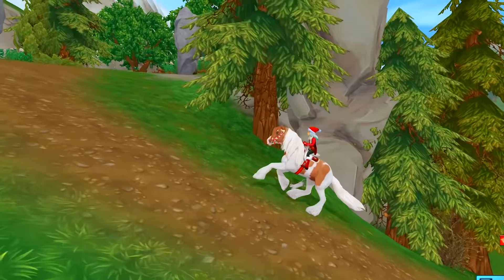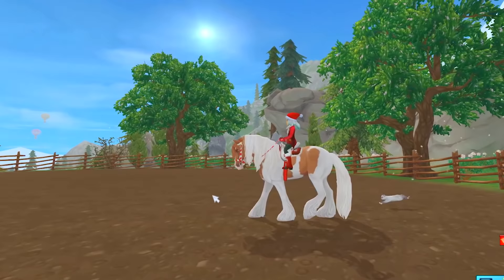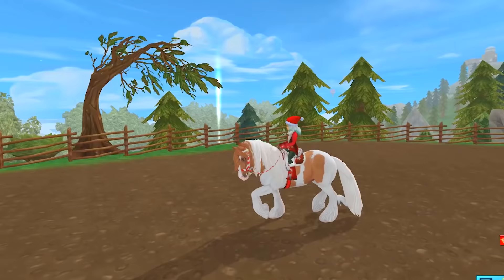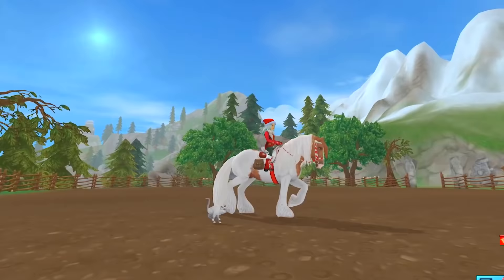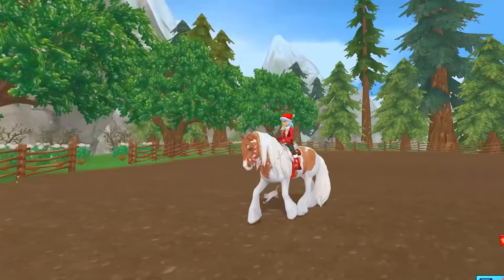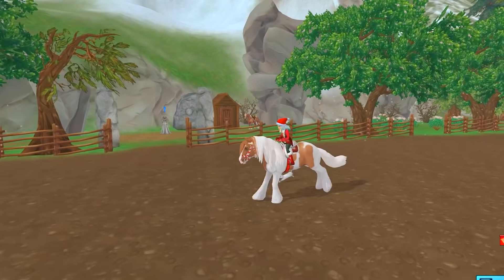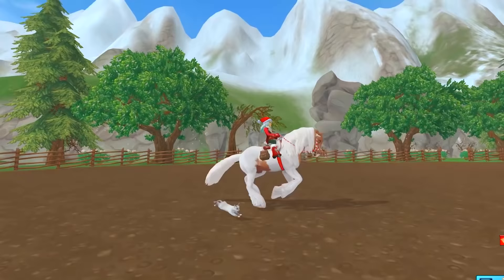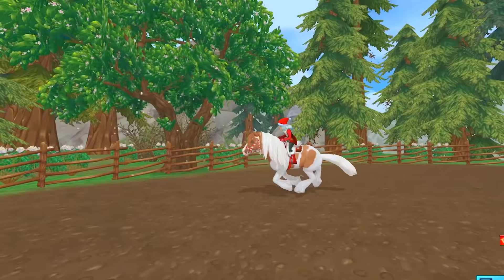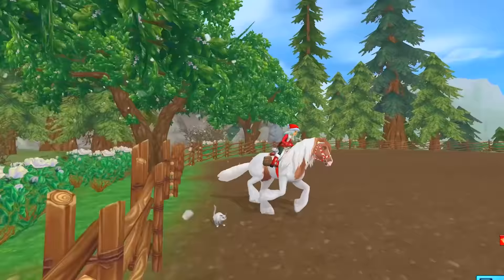We've got this paddock all to ourselves for training. Let's kick it up to a walk. Gosh, those feet are so feathered — surprised he doesn't step on his own feathering. Trot — there we go, really high proud trot. They need a little paddock arena in the Christmas village. I look kind of silly dressed like Santa in the regular world. Let's pick it up to a canter — nice little canter, very slow canter. How much that mane moves! And then a full-on gallop — beautiful. Absolutely gorgeous horse.